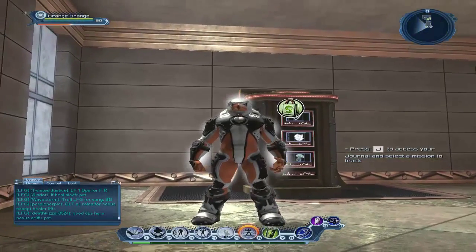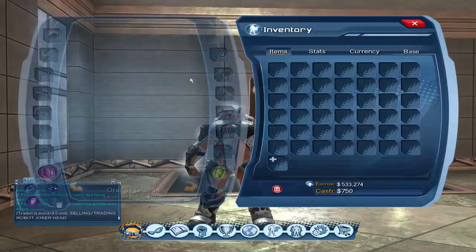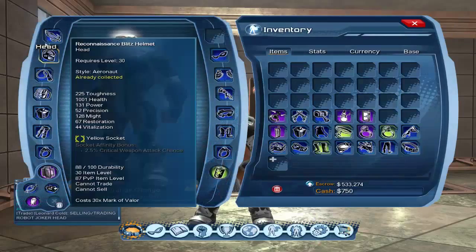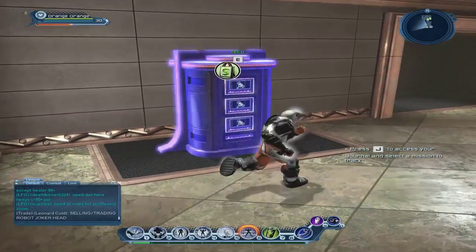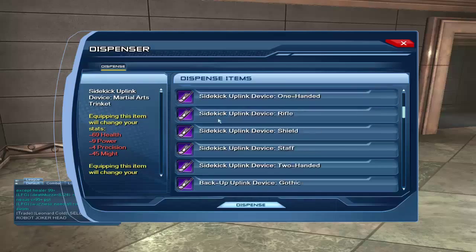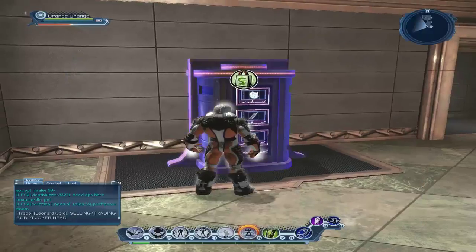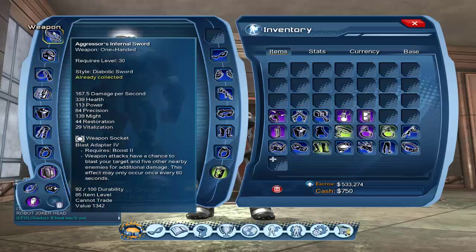So basically what you need for this, easy win mode or whatever, you need the Home Turf DLC and the mods that you can get from here. You need to have blast adapter 4, requires boost 2 — weapon attacks have a chance to blast your target, and that's the main thing you want: blast your target away from you.